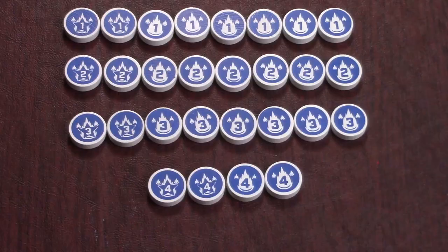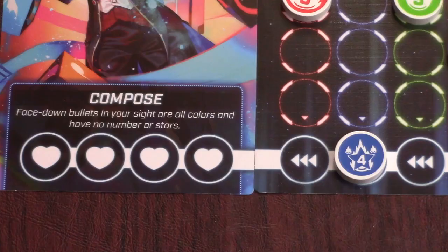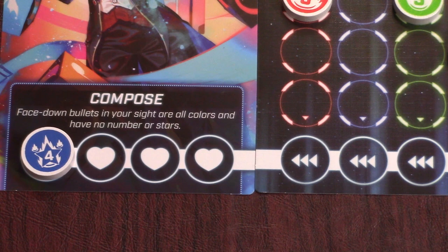Bullets are numbered from one to four, with half as many fours as the other numbers in each color. As your sight board fills up with bullets, you might pull one that gets placed in the last row, called your hitbox. That bullet will slide all the way to the left and damage you. If you still have life left, you can continue placing bullets as normal, but if it covered your last life, then you are out of the game, so be careful.